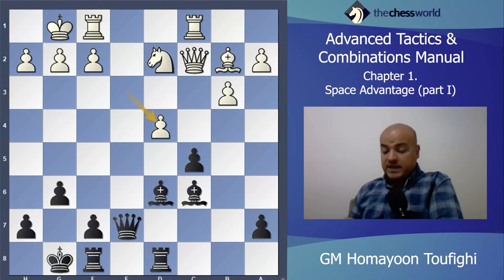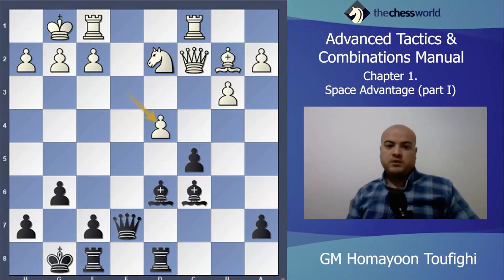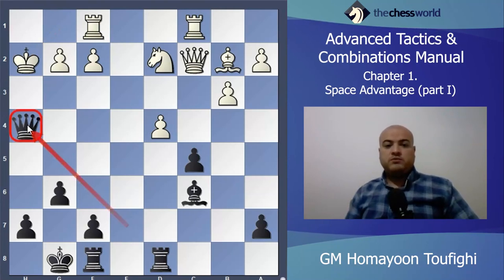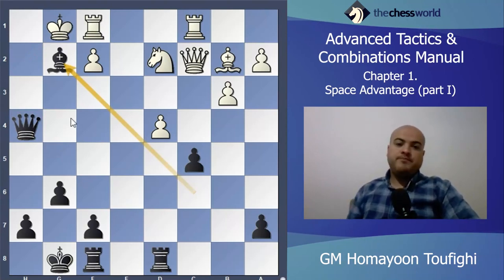Black has some candidate moves: the first is Bishop takes h2, the second is Bishop takes g2, then Queen g5 and Queen h4 — these four moves are very strong. e takes d4 is impossible because Queen takes c6 is coming. Bishop takes h2 is very strong — this is the very famous sacrifice: two bishops against two pawns. I check on h4 first, join my queen to the kingside and activate it. After King g1, Bishop takes g2 is coming, and after Bishop takes g2, Queen h1 is coming.